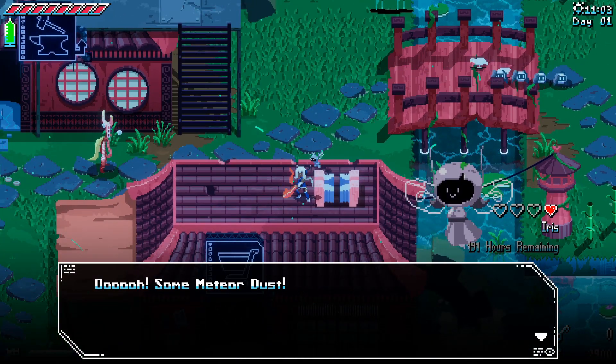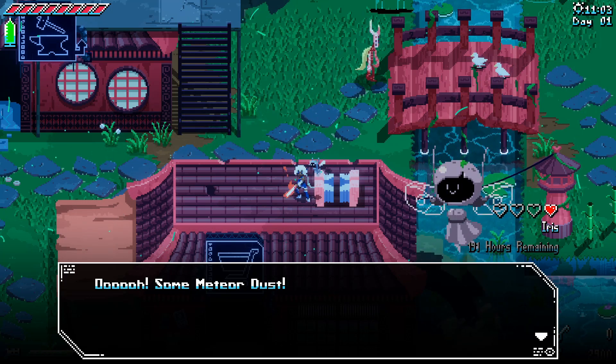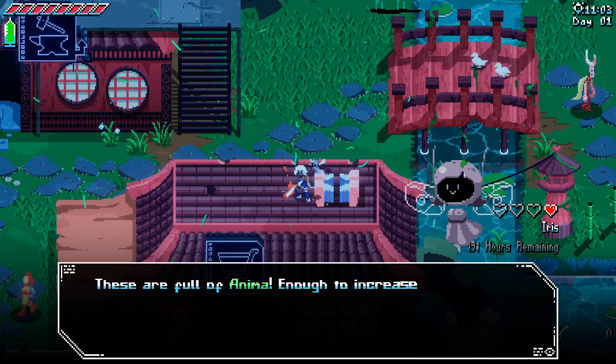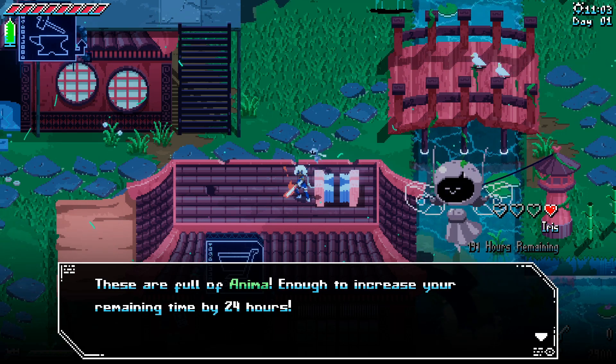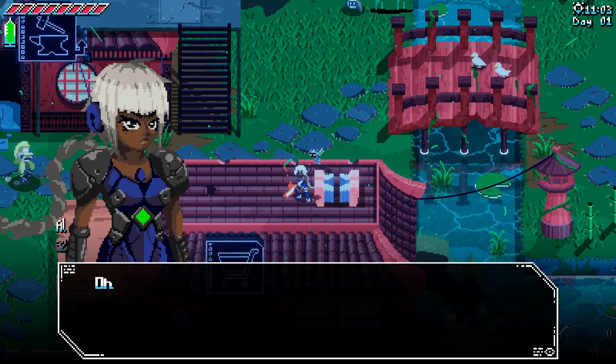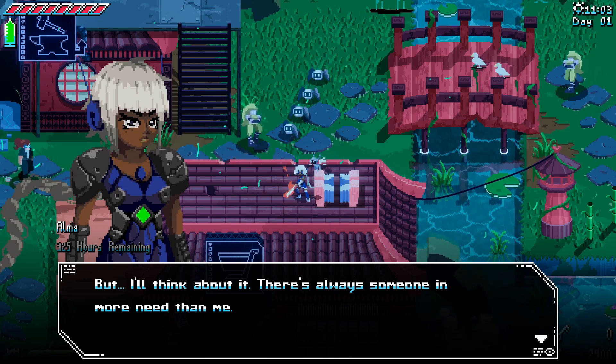Some meteor dust! And by the way, even we are on a time limit — we have a lot more time than everyone else, but yeah. These are full of anima, enough to increase your remaining time by 24 hours. Or you can try giving it to someone else. These will certainly be helpful, but I'll think about it — there's always someone in more need than me.